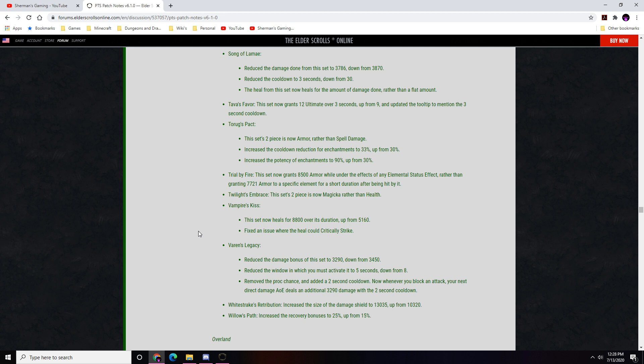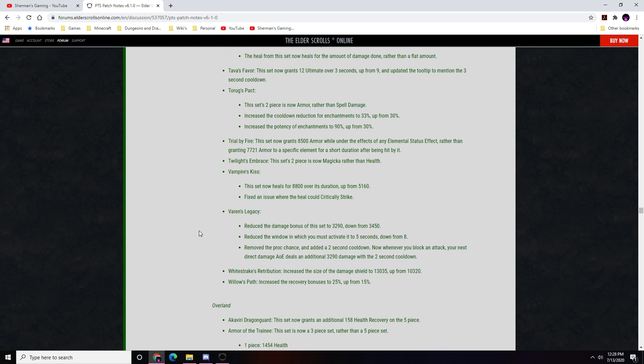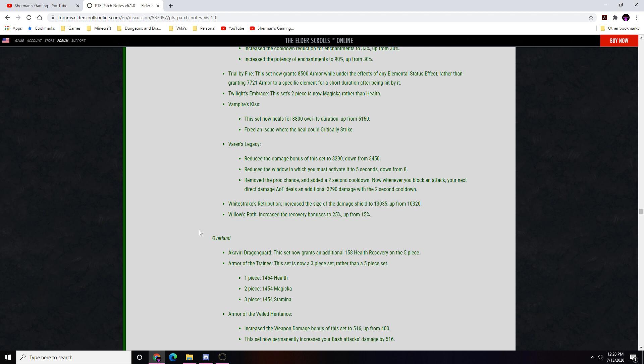Whitestake's Retribution: damage shield increased to 13350 from 10320. Willow's Path recovery bonus increased by 25 from 15. Overland sets: Akaviri Dragon Guard now grants additional 158 health recovery on five piece. Armor of the Trainee reworked to a three-piece set. Armor of the Veiled Heritance: weapon damage increased to 516 from 400; now permanently increases back-bash damage by 516. Bahara's Curse: damage increased to 960, proc chance increased to 25%, snare reduced to 60% from 70%.